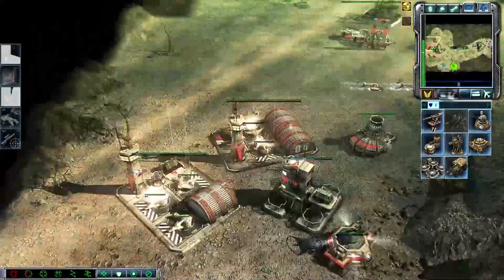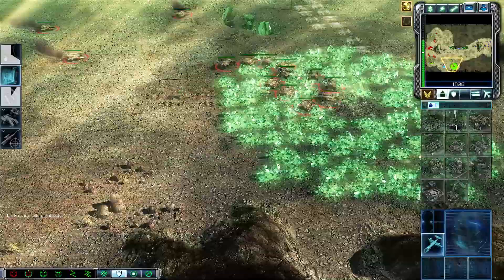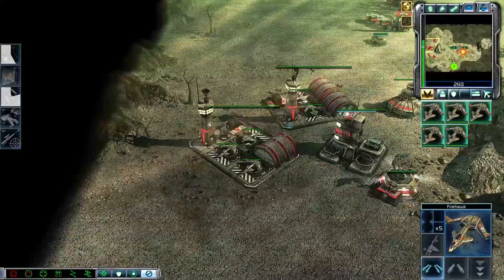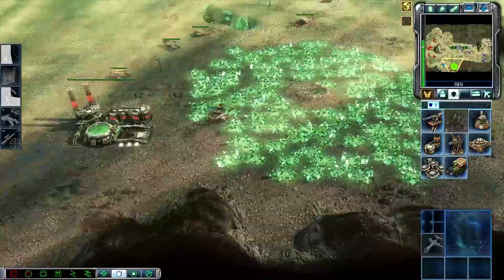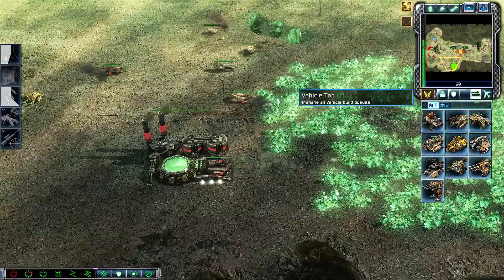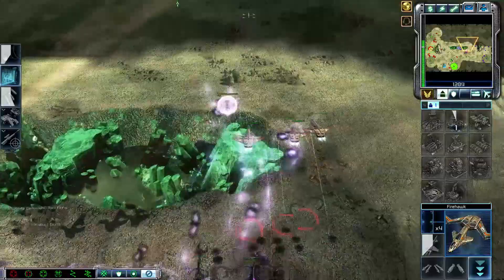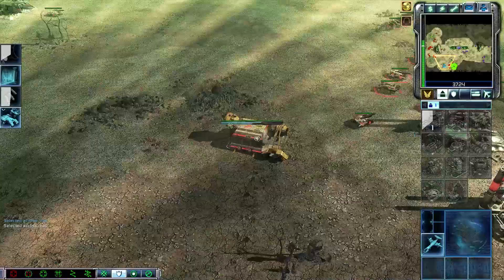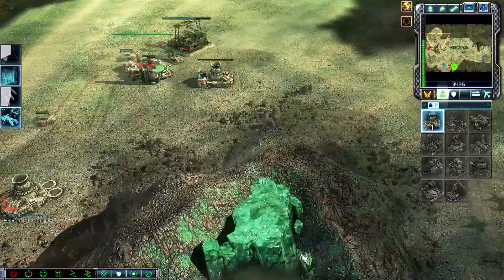We've got a nice ground army. He's going to do a final push but it doesn't matter. Railgun is done shortly. Get four more Firehawks, we've got two tripods here. Once railgun is done, sell the tech — don't need the tech anymore. Once you've got railgun just go mass predators now. APC spread still.